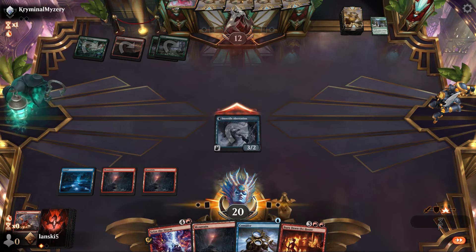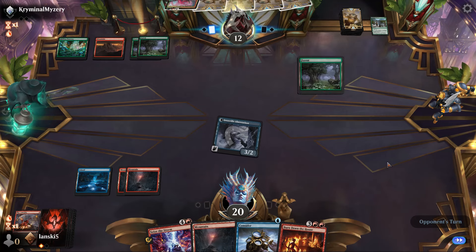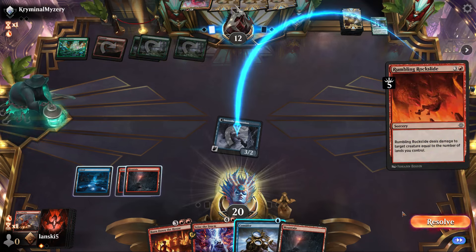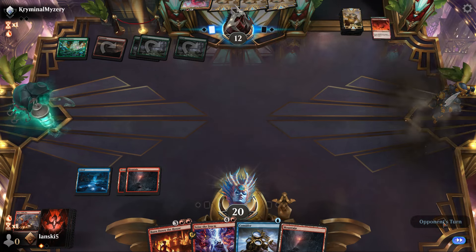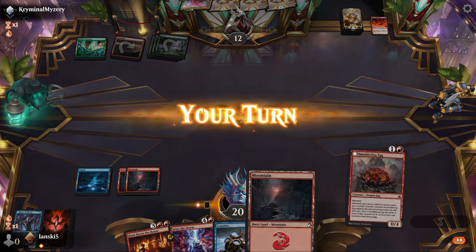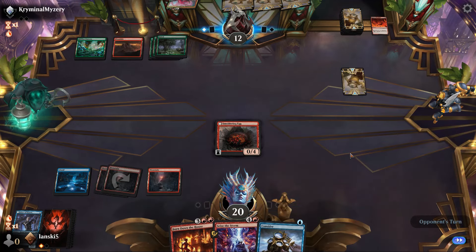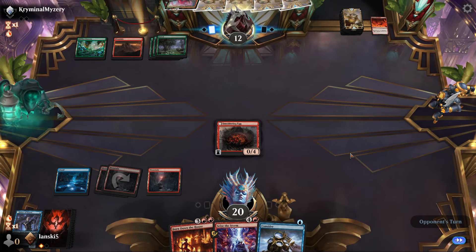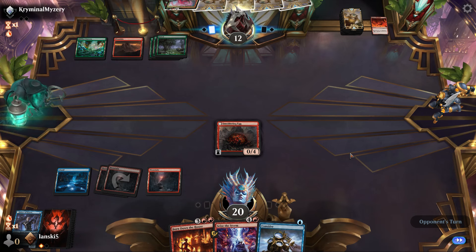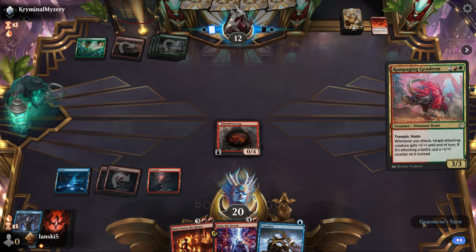We draw Burn Down the House. I realized I'd rather pick the second ability instead of the first ability that deals five damage to all creatures. The second ability creates three devils, and whenever a devil dies, it deals one damage to any target. Also when we cast it, all the devils receive haste. So yeah, I'd rather pick the second ability.